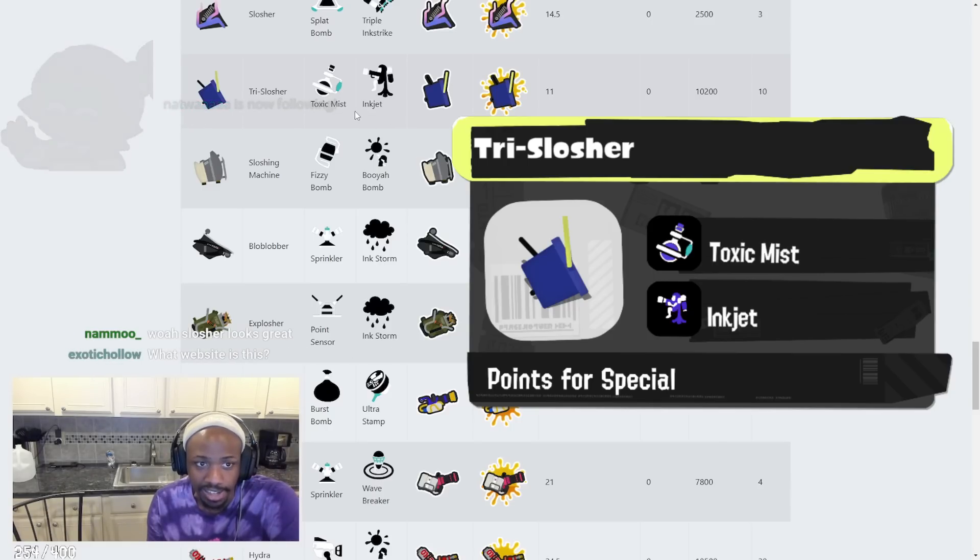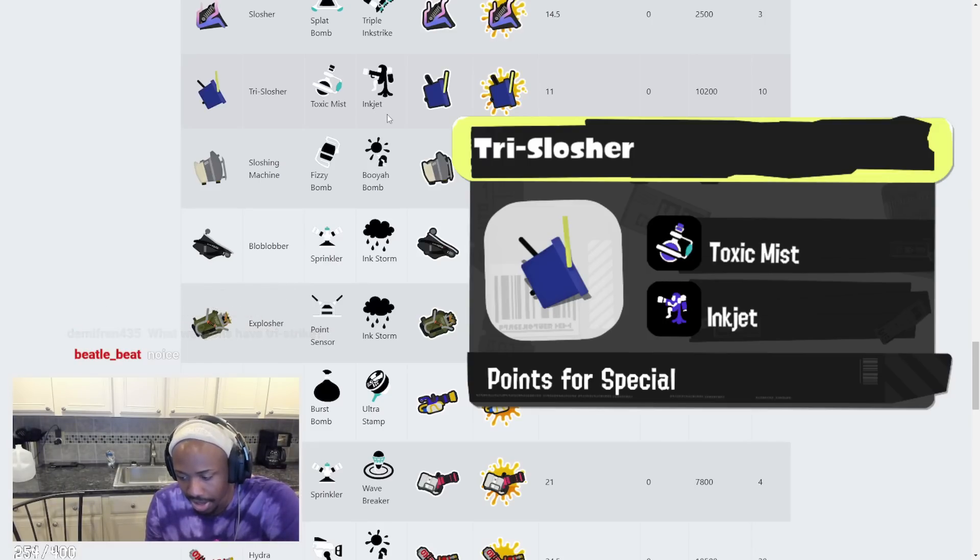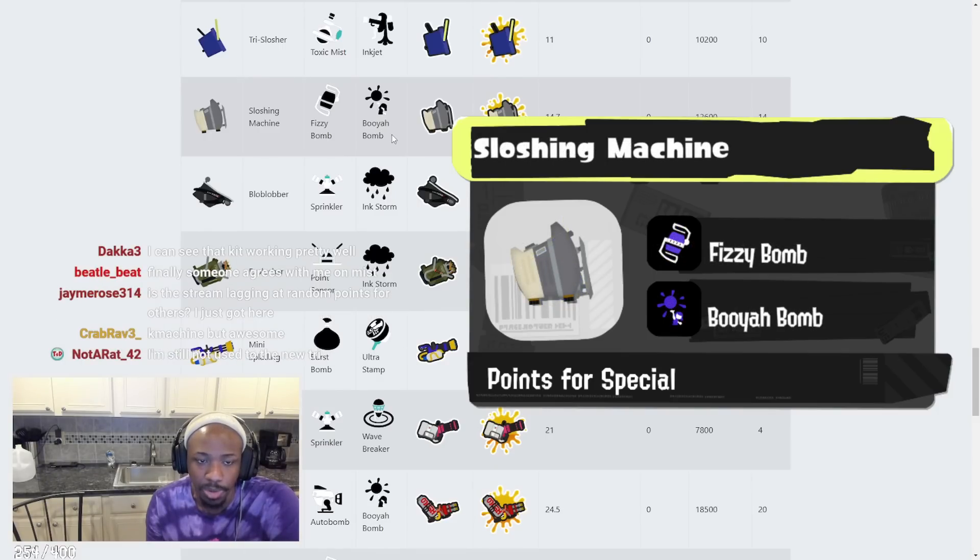Tri-Slosher has Toxic Mist and Inkjet. I like this kit — Toxic Mist is really underrated. You can slow down almost anybody, swatch them with the Tri-Slosher, or throw Toxic Mist from afar to slow someone down and finish them off with the Inkjet. You can do some pretty cool combinations with that.